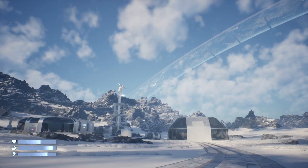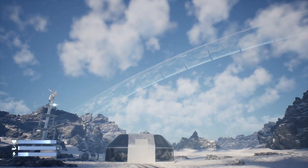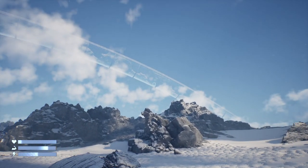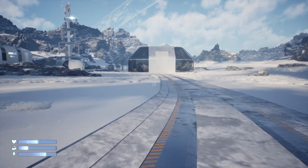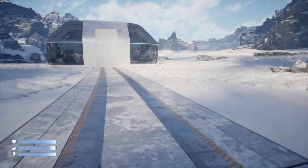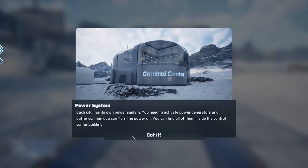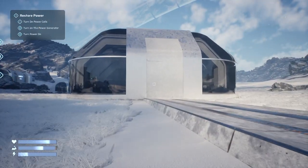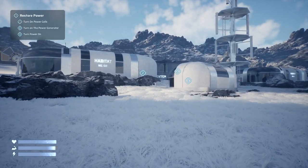Oh, isn't that kind of interesting — it's moving, ever so slightly. Habitat site. The power system: each city has its own power system; you need to activate power generators and batteries, then you can turn the power on. You can find all of them inside the control center building — that's kind of cool.